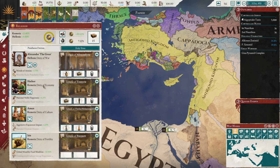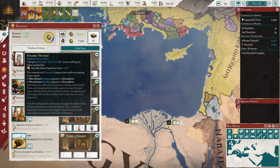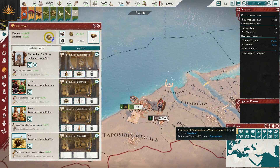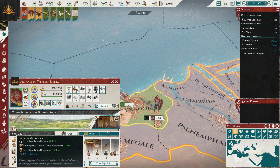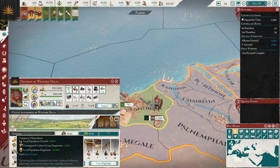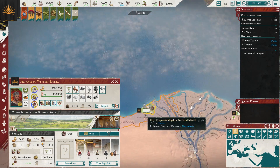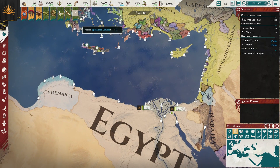Egypt has quite a few achievements — most are generic to the Hellenics, but some are specific like building a lighthouse wonder in Alexandria. You also start with three Kemetic deities and one Hellenic — great if you swap to Kemetic, otherwise you want to change the Kemetics to Hellenics. More importantly, you start with Alexander the Great as a deity. Every time you venerate him, you get two Macedonian freemen in your capital, which is a great way to grow your capital's population. You also start with the Conqueror's Mausoleum in Alexandria. Be aware that other nations, if they conquer Alexandria, can steal Alexander's body.